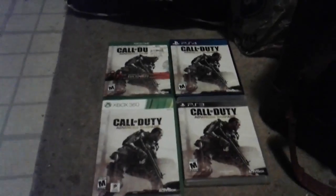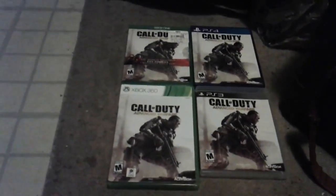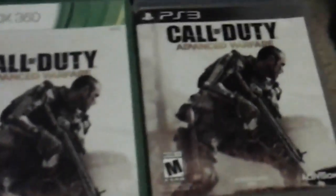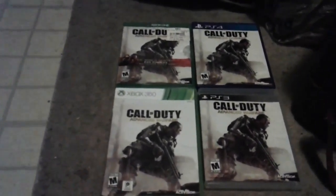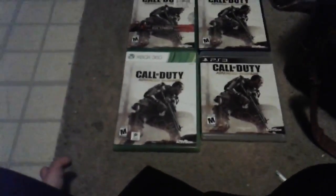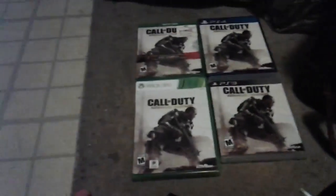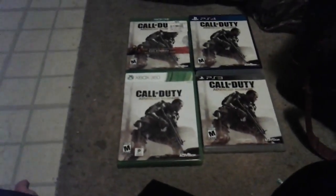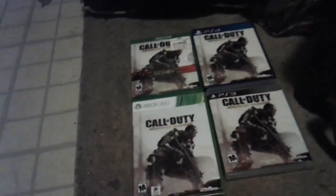We're going to change colors over here. The last generation version of Advanced Warfare looks pretty ugly. I'm hacking a - let me zoom out, zoom in again. Anyways, the map on Xbox 360 and PS3 looks pretty bad. I called it Cargo but it's actually called Carrier. Carrier on these two versions just looks pretty ugly, whereas on the next-gen versions they're awesome!